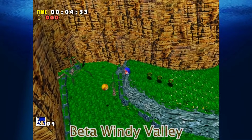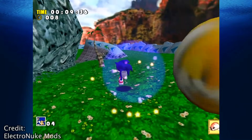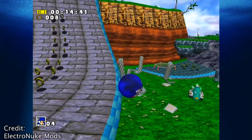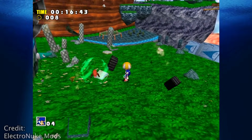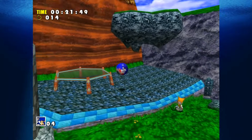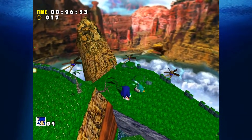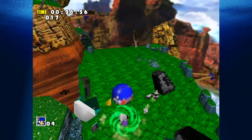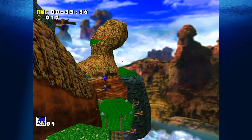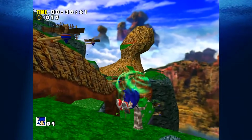Beta Windy Valley: The Sonic Adventure auto-demo was a prototype version of the game containing cutscenes and AI gameplay designed to entice Japanese retailers. It offers us a glimpse as to what Sonic Adventure looked like a few months before its eventual release. The stage that underwent the most dramatic alterations between the auto-demo and the final version was Windy Valley. Beta Windy Valley looks almost unrecognisable from the final version, both in terms of textures used and stage layout, and it also seemed to include a portion of the stage designed for Big the Cat.